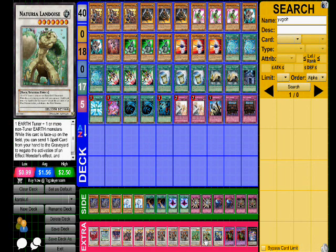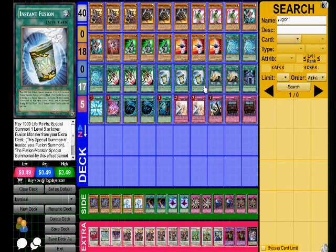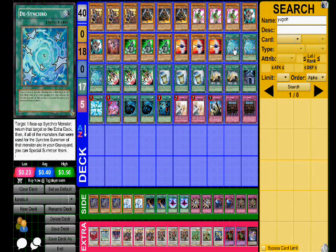Naturia Landoise is basically a contingency plan against a card like Maxi. We saw that at YCS Miami — you look at Paul Cooper, you look at this deck: your opponent activates Maxi, you're synchro summoning and spamming the field with special summons, they're drawing all these cards thinking Gorz and Tragoedia will save them. But Naturia Landoise stops them from activating those effects. He runs 17 spells so he'll always have cards to pitch, especially going for game.